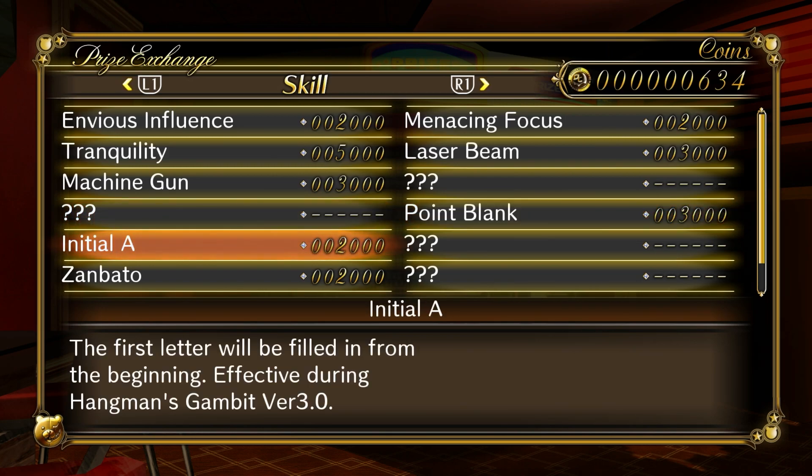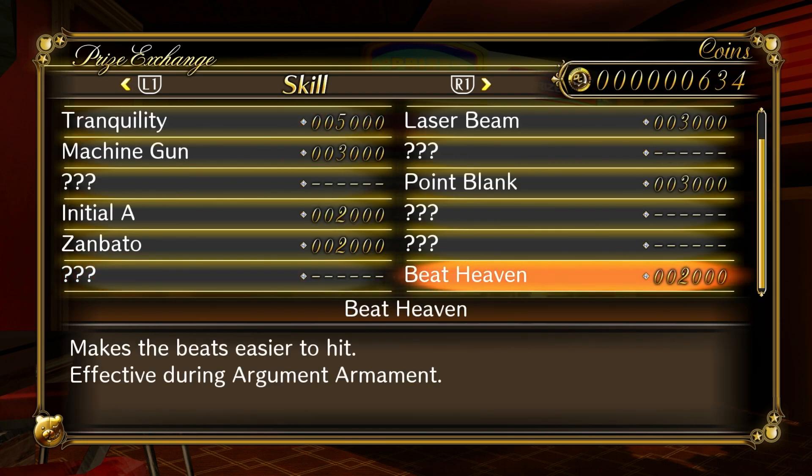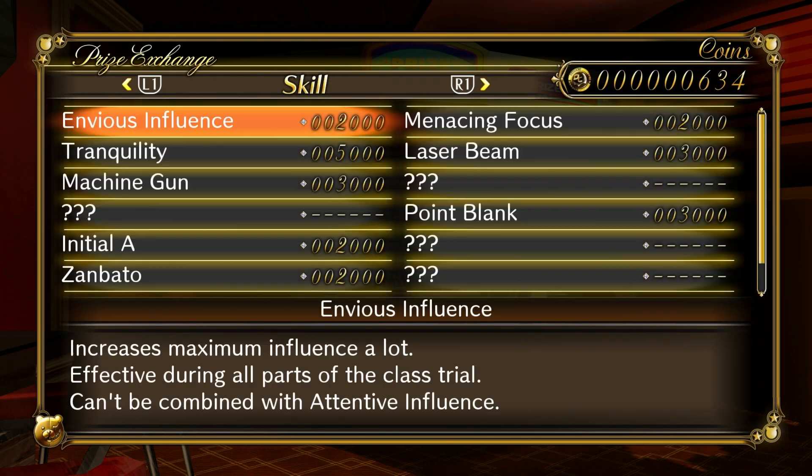Initial A — I just realized it's probably a reference to Initial D. The first letter will be filled in from the beginning, effective during Hangman's Gambit version 3. Not really that useful — Hangman's Gambit is not a difficult minigame as long as you know the word. Zanbato might be a reference to Bleach's Zanpakuto — it increases the size of slashes, maybe useful. And finally Beat Heaven — I think it's actually useful. It makes the beats easier to hit, effective during Argument Armament, so I might go for that one.